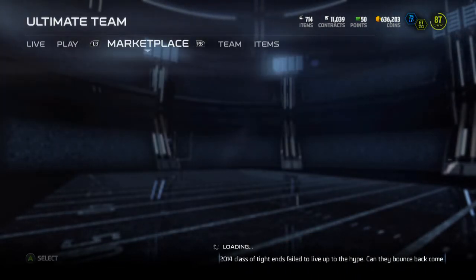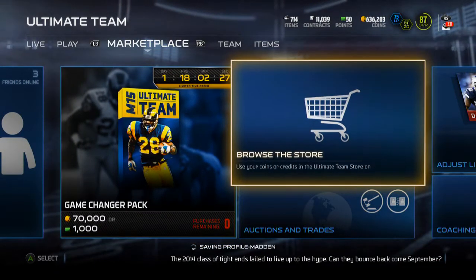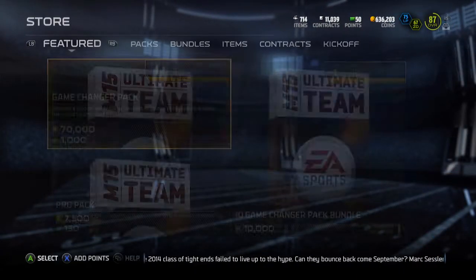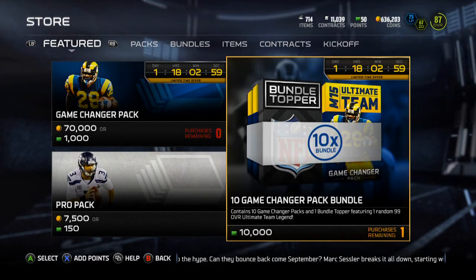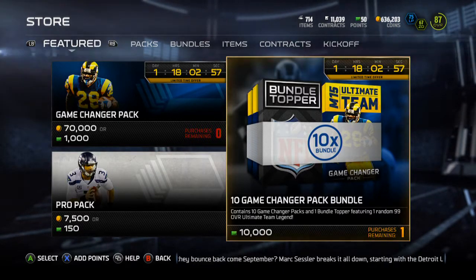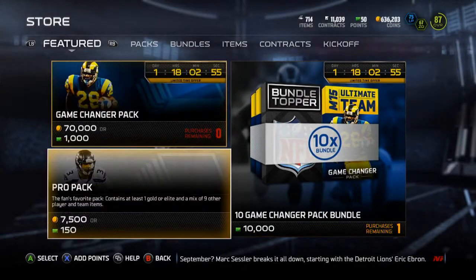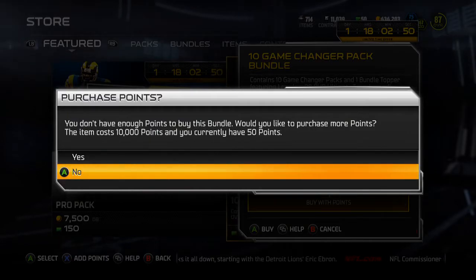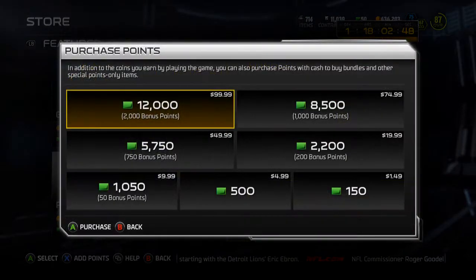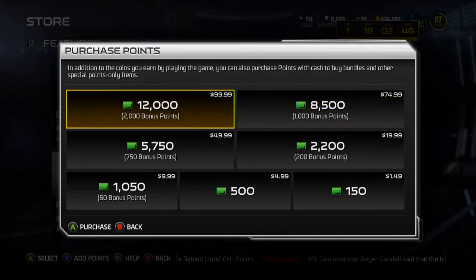That's just awful. What was the topper — what was the bundle? I'm spending money, but what's the topper? An ultimate legend — that's a pretty good bundle. But I currently have 50 points, so it'd be 100 bucks you'd have to pay.